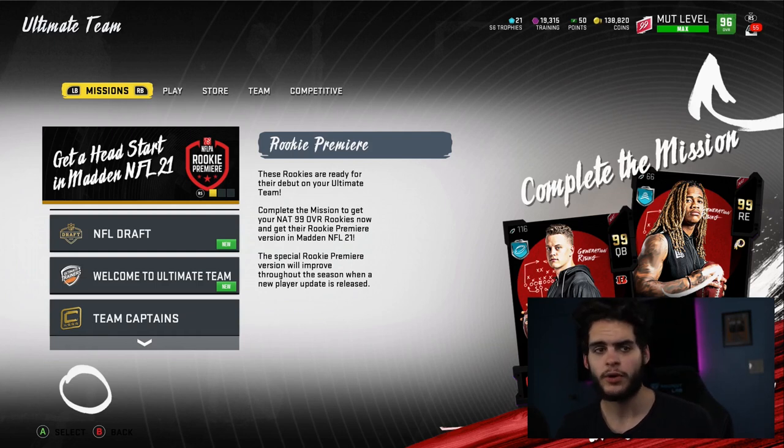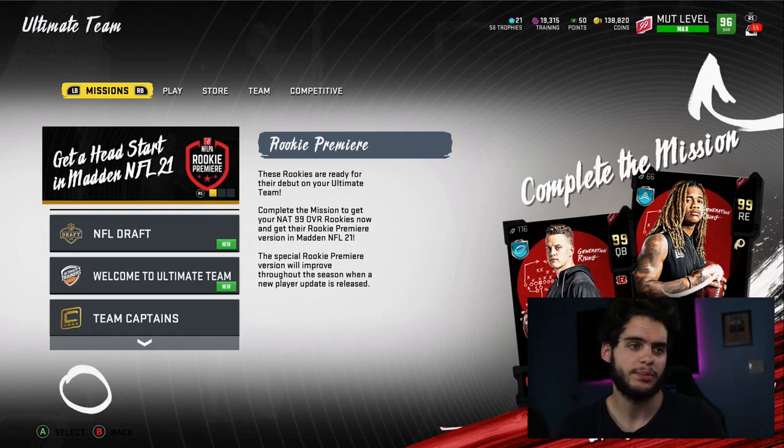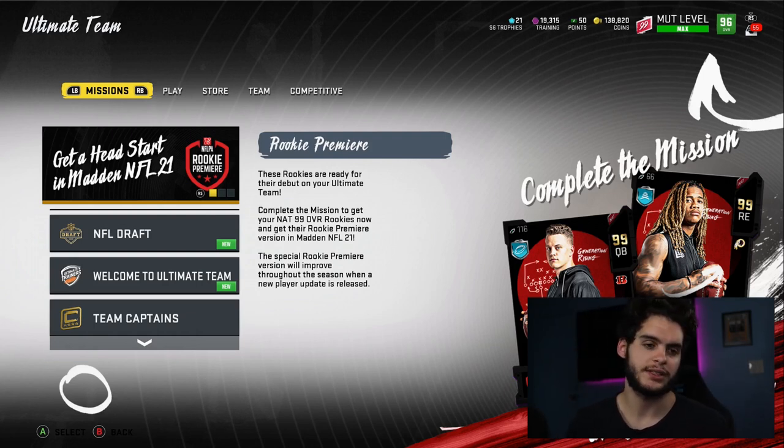I'm going over all of them in depth, giving you all the reasons why you'd want certain editions, what type of player you should be, and in what scenario you pick these — because they don't always apply to the same people. Then I'm going to go over some Madden 21 news regarding EA Play, happening today around 4 PM Pacific time, so probably like 7 PM Eastern. I'll go over the whole EA Play aspect towards the end. Before we get into today's video, make sure to hit that subscribe button and turn on notifications.